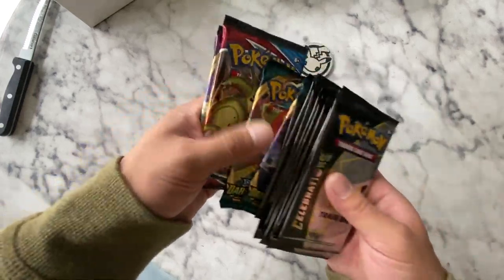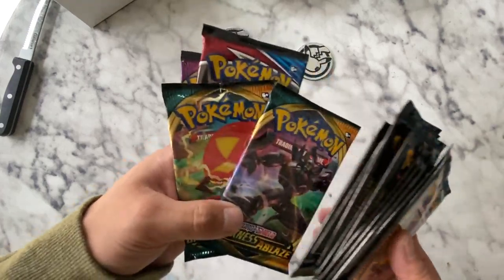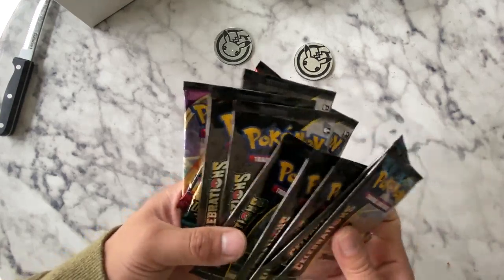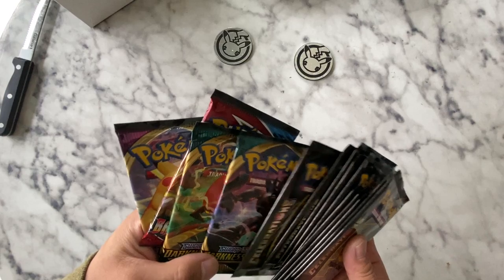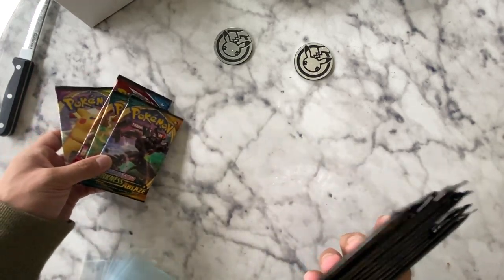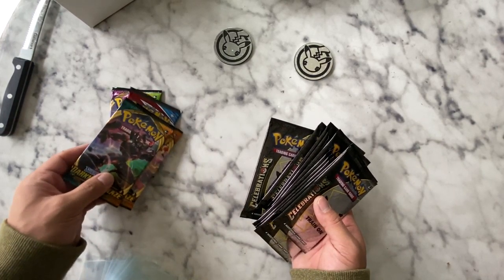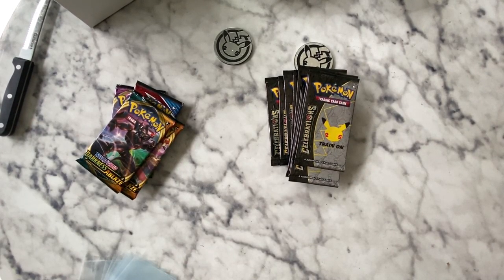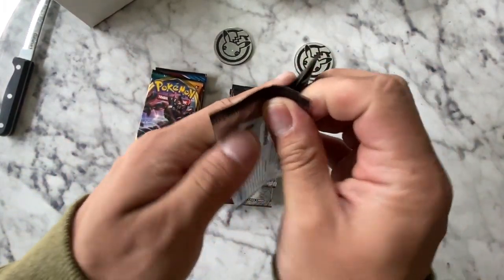We have 2 Darkness Ablaze, Battle Styles, and Vivid Voltage. Wait - 2 Darkness Ablaze, Battle Styles, Vivid Voltage. Where's the other one? Can they only give me 4? You usually give us another one. We'll figure it out. Did I miss it in there? Did mine only have 5? I think there's supposed to be another one. Whatever, we'll just keep going. I'll check the box because we're recording.